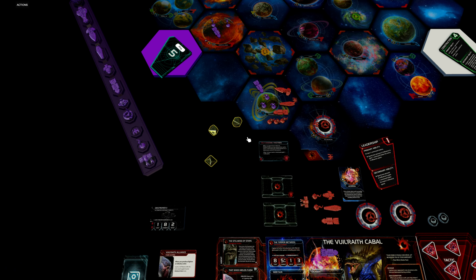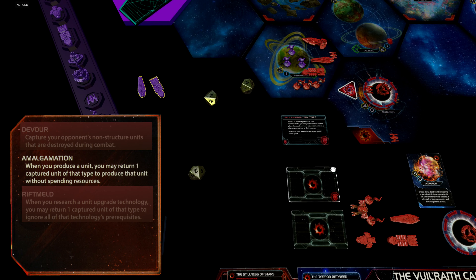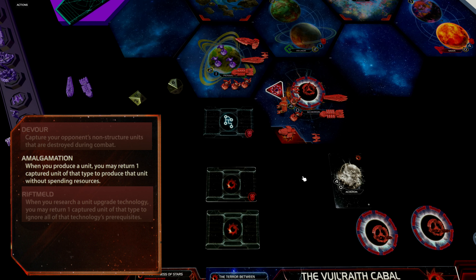The other players should be careful not to lose too many carriers to the Cabal player, otherwise they will have a hard time moving ground forces around. So how are we going to use these captured units? This is where our second faction ability comes into play: Amalgamation. It's triggered whenever we produce units at one of our dimensional tails — when we return captured ships to the original owners, we get to produce the corresponding ships for free. Or we can pay resources to produce units and keep the captured units on our faction sheet.